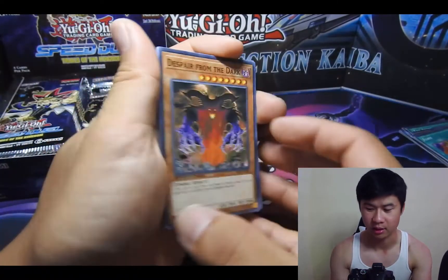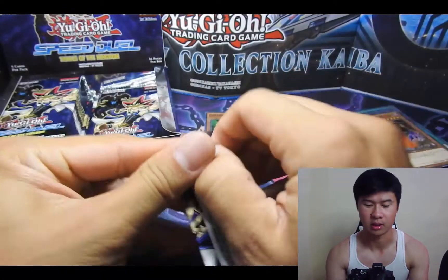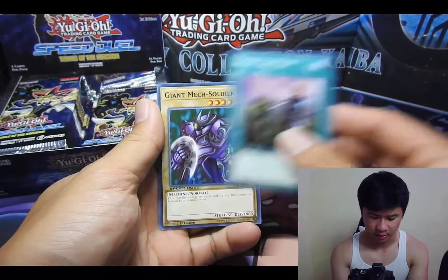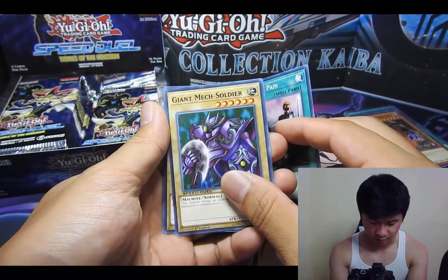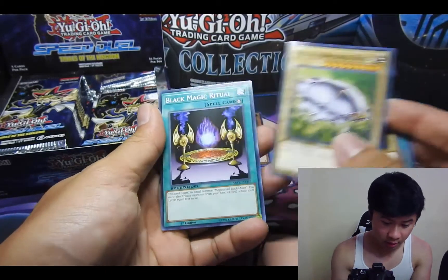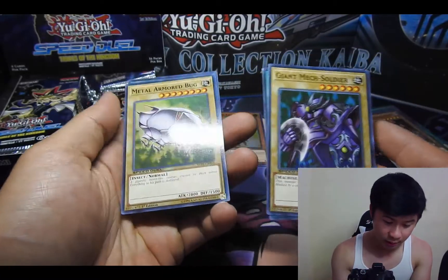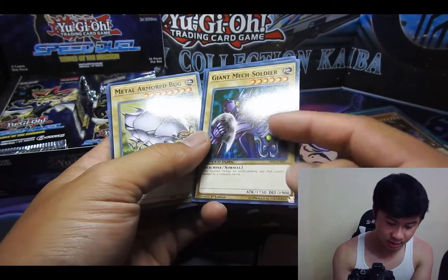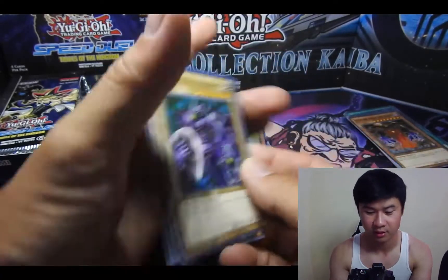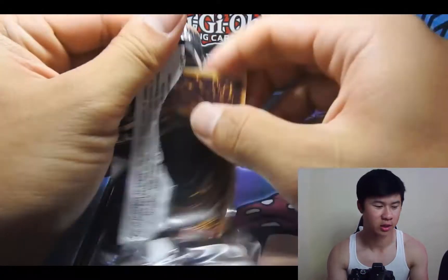Very awesome looking. A lot of the artworks in a lot of the cards are great, and a very beefy monster as well. Share the Pain, Giant Mc Soldier, Metal Armored Bug, and another Black Magician — Magic Ritual. Maybe it's hinting at something. I really like these guys. I've never seen this guy before though. Six stars at $17.50. Still making trash cards — just kidding.